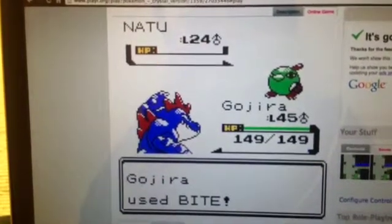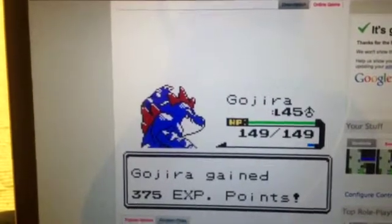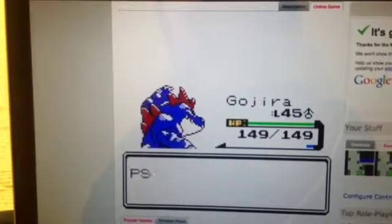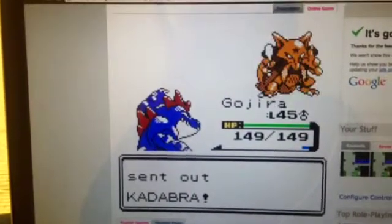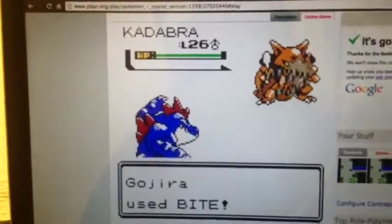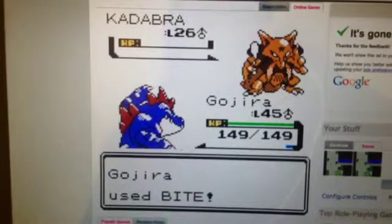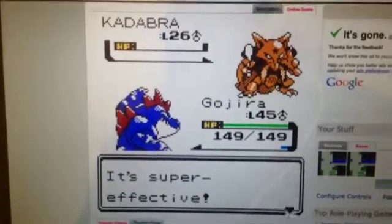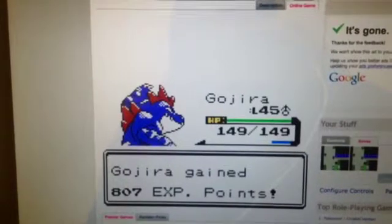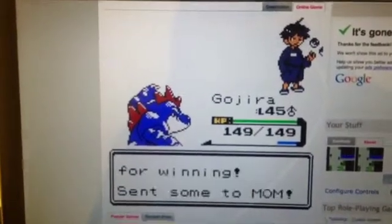This is Psychic Phil who wants to battle. He apparently forgets we have two things that will make him cry — we have Bite and we have Ice Punch. Both moves will work on him because he's a Psychic Flying type. He's about to use Kadabra — why would he? We are going to Bite again. Super effective. Done. More experience.